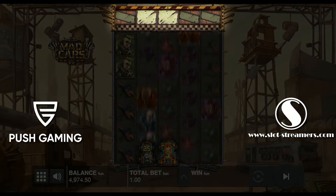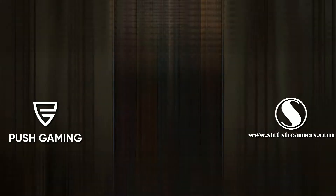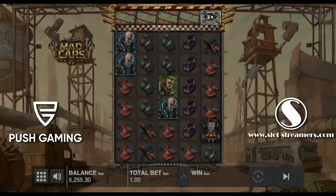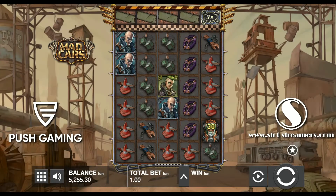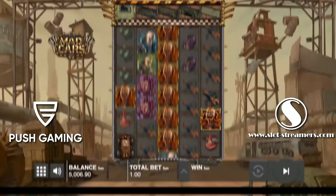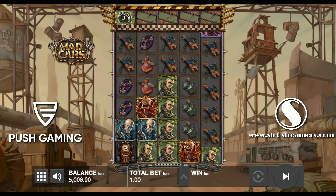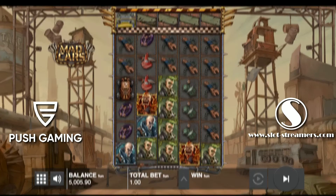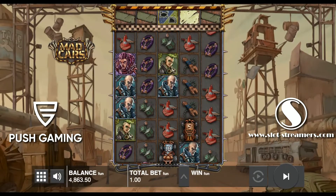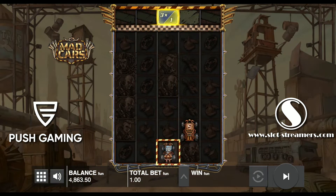At the top there is a boost reel, which provides a random boost when aligned with a car on the reel below. It can give a multiplier to increase the instant prize, or a movement boost to rise the position on the reel, or sometimes even both.